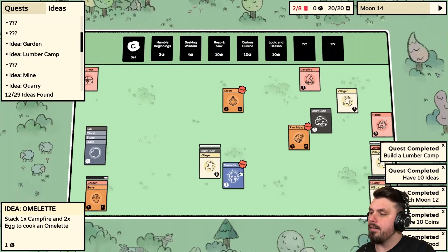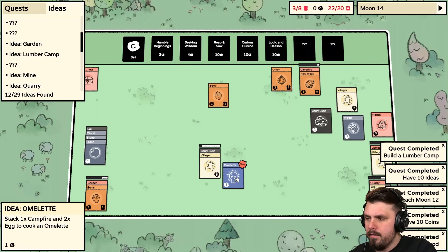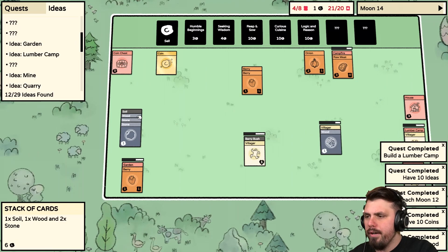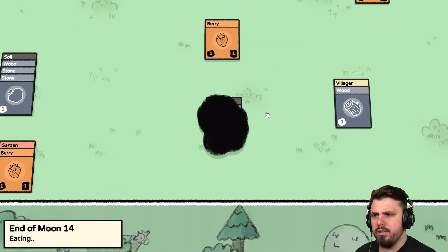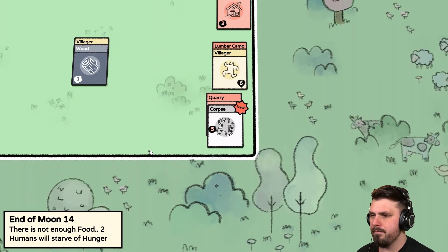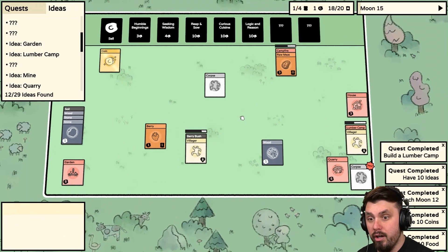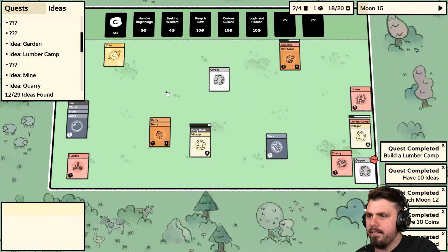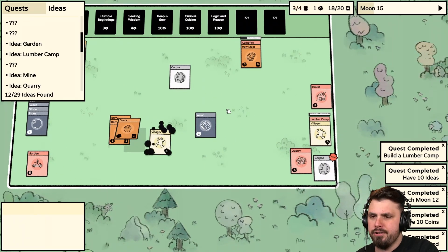We'll buy Curious Cuisine — what do we have? Onions, Omelette, Eggs, Raw Meat should be cooked first — finally a use for this thing! Can cook Onion as well. Omelette: one Campfire and two Eggs — we have no Eggs right now. Two humans will starve — oh no, we have a corpse. Can we cook the corpse? Dead Human — I'll try it. I can't believe we lost our baby! I want to sell this corpse but it can't be sold. It might literally just be garbage we can't move out of the way.